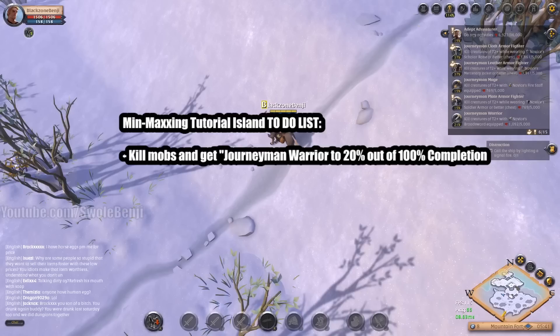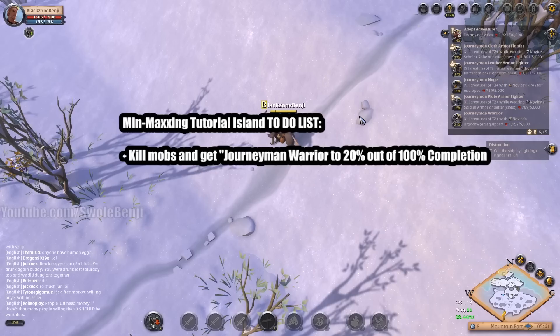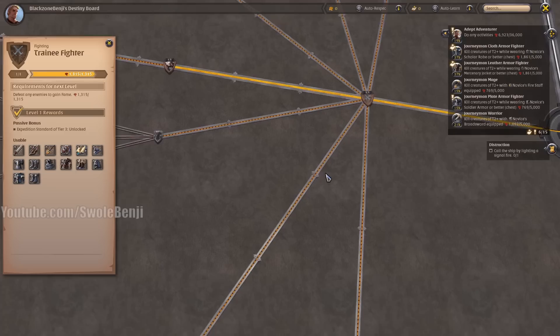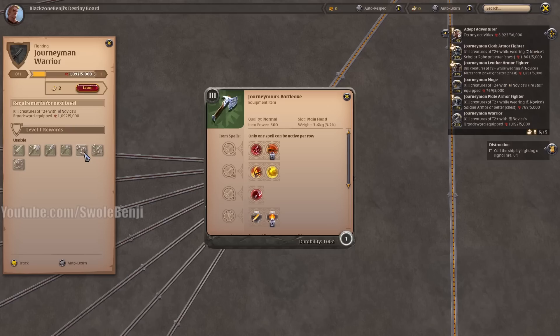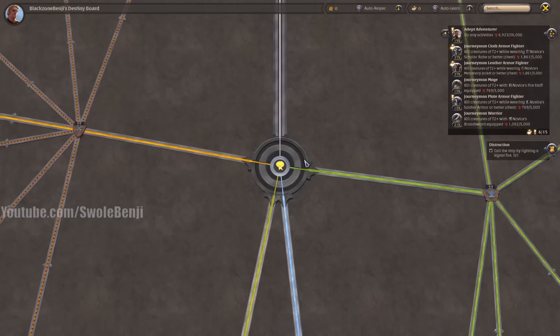We're going to spend the next three hours here getting your character in top shape before proceeding. Step one: kill mobs to get the Journeyman Warrior to 20 out of 100. Press B to access your Destiny Board, follow the left line to Trainee Fighter, then go down and left to the sword icon — Journeyman Warrior — and fill it up to 20% or 1,000 out of 5,000 XP. This will later unlock the Battle Axe. The end build will include a Muisak, which is in the Mage tree, but the Demonic Jawbone required for it won't be available on the East server for some time.